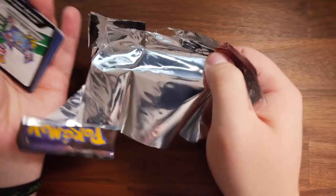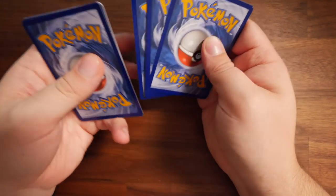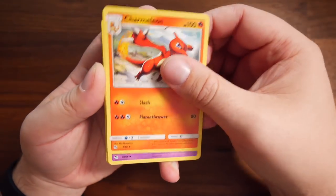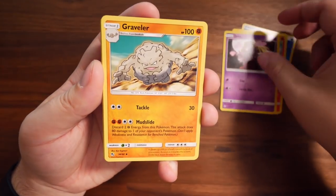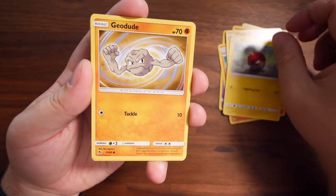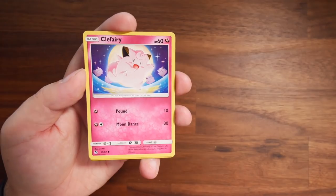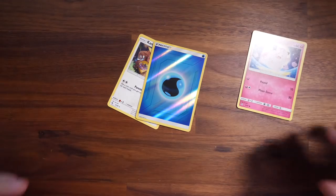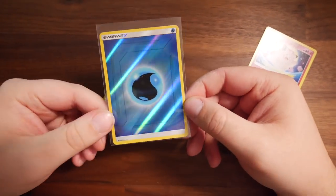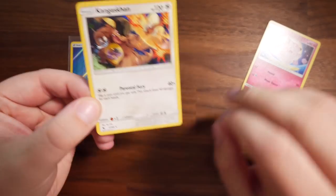Come on Charizard, your packs have been trash. I believe in this one. Water Energy, Charmeleon, Jynx, Graveler, Cubone, Voltorb, Geodude, Eevee, Clefairy. The last card is — are you kidding me? Charizard, you're the bane of my existence. It's a Reverse Holo Shedinja — I forgot these reverse holo Shedinjas even existed! Look at the way that shines in the light — pretty sick though. And then a Kangaskhan on the back.